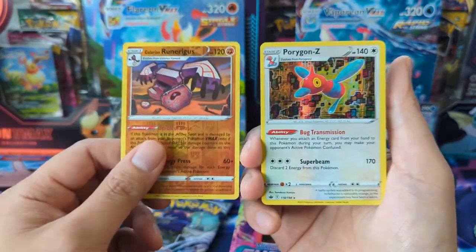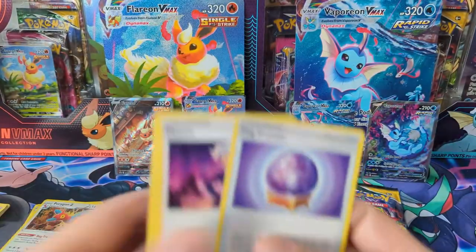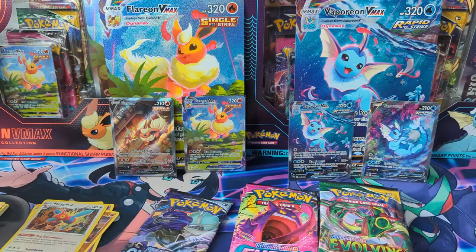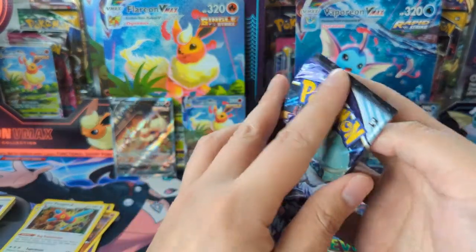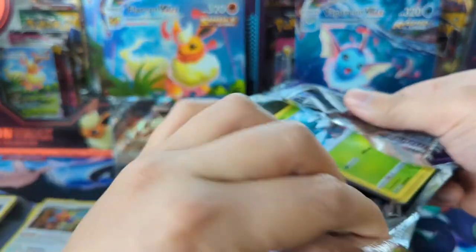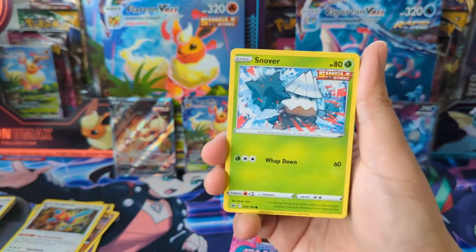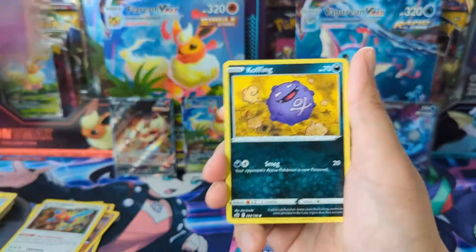We got a Runerigus and just a Porygon Z for our first Chilling Reign pack. But definitely if you can find this product at your Target or Walmart, it's definitely worth picking up. At $40 per box it is pretty expensive, but definitely worth it.